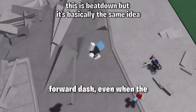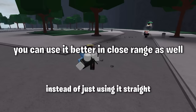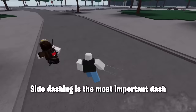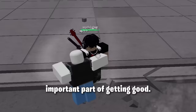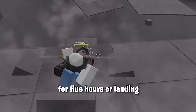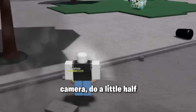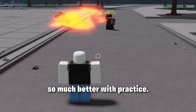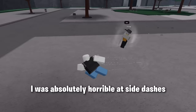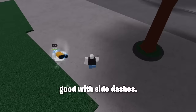Forward dashing is something you should use more in combos instead of just using it straight up. The one dash you need to use is side dashing — side dashing is the most important dash in the game, in my opinion. It's basically the only way you can really get to your opponent without running at them for five hours or landing a super lucky forward dash. Side dashing is pretty easy once you get the hang of it. You just need to basically turn your camera, do a little half circle, press the dash button sideways, and dash sideways. It works on both the left and right side and gets so much better with practice. I was absolutely horrible at side dashes for the longest time, and I just kept playing the game, and now I think I'm pretty good with side dashes.